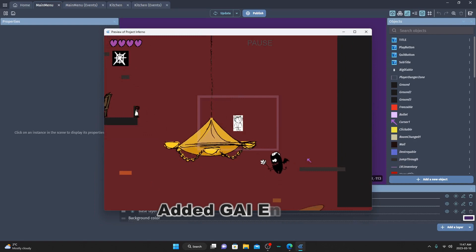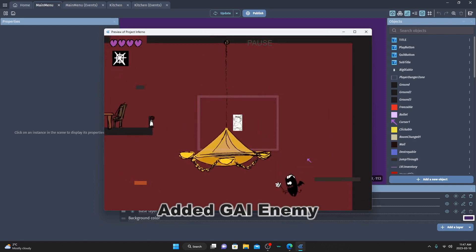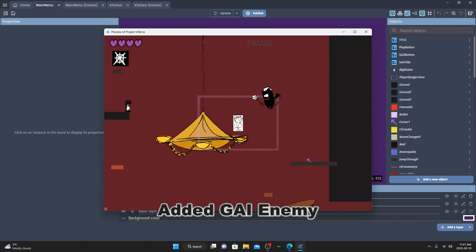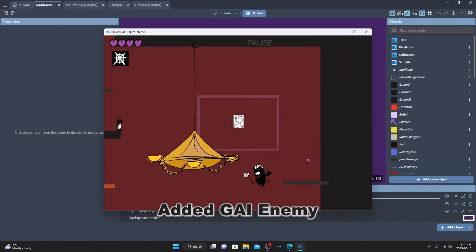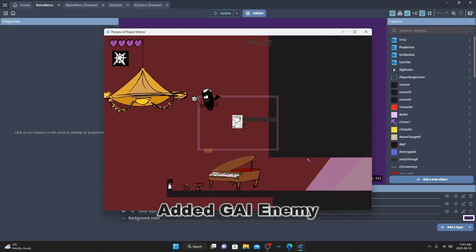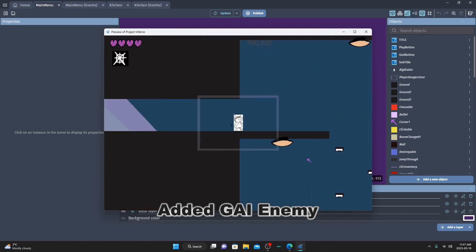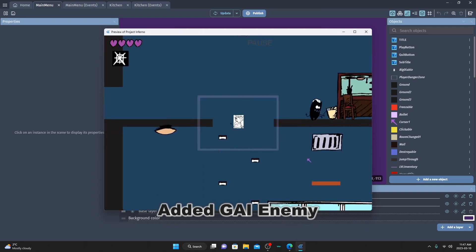The Glider AI is an enemy that flies around. Right now it just has up and down movements, but I might try to create a more dynamic path in the official game and a way the player can distract them for a couple of seconds. They were supposed to be the same as the Runner AI, but the programming for the two were more different than expected, so I just made them into separate enemies.